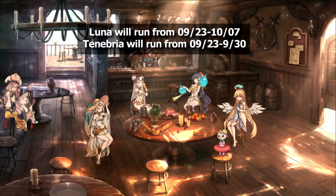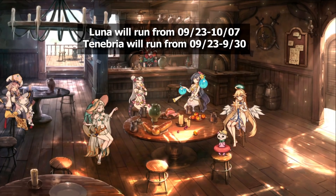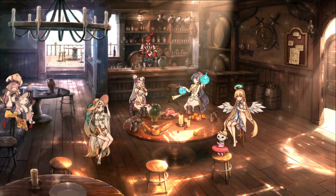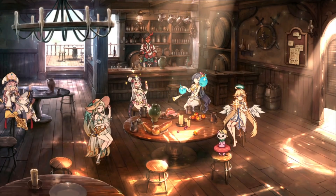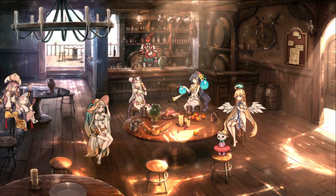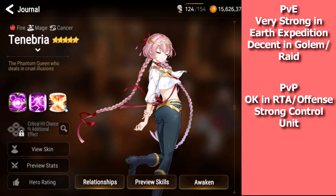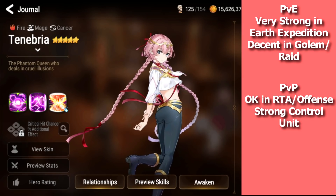Because Luna is limited, she will run for two weeks, giving you a longer period to stock up your bookmarks. Keep in mind that limited units usually only run around once a year, so you really want to try to pull for them if you have interest, because they won't be back for another year. Let me go over the units — starting with Tenebria, who is a fire mage.